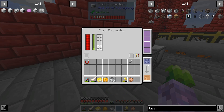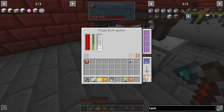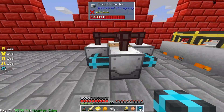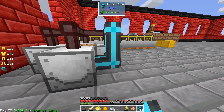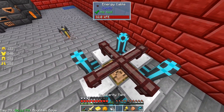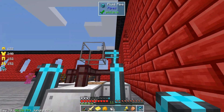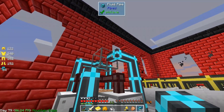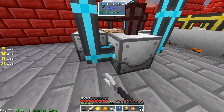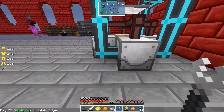Oh, you can do bigger areas — interesting. If we don't set up pipes can we do this? No, okay. So then we need fluid pipes. We could go underground but this could be kind of cool — very industrial. Connect you like this and extract. We don't need to be extracting from every side, multiple sides — kind of makes it symmetrical right?